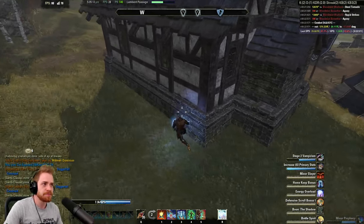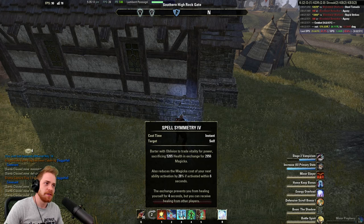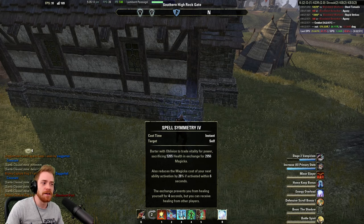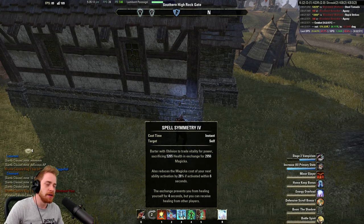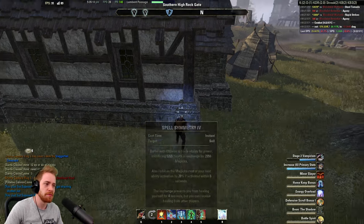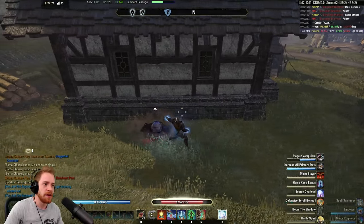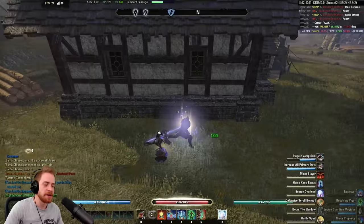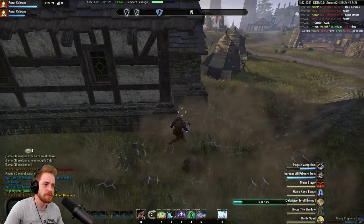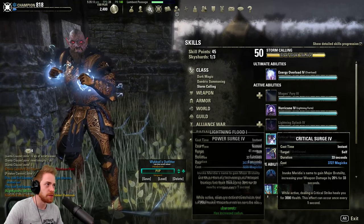I was using Spell Symmetry - this is from the Mage's Guild. It might seem a little crazy, but you basically take away about 5k health and gain about 3k mana. The thing about it is you can't heal yourself for 4 seconds when you do this, but other people can heal you, so another guy can Vigor you and you'll be fine. If you have a healer in group, not really a problem. And again, you have so much speed with this build you can disconnect from the fight. I just came out of PvE so I'm switching things up - Crit Surge is supposed to be on the back bar.